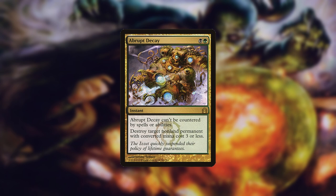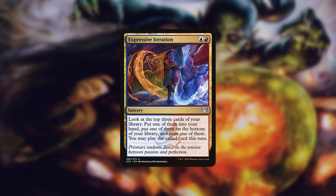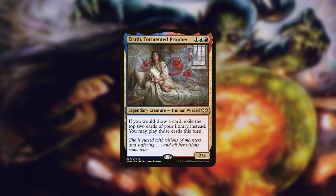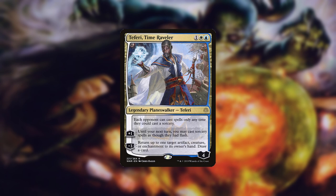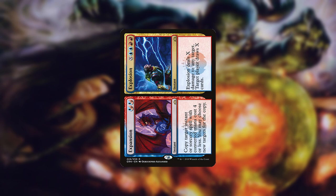Abrupt Decay or a similar card for removal. Expressive Iteration or similar for card advantage and to continue chaining Ascendancy triggers during combo turns. Aeve lets you keep everything you draw with Ascendancy's looting during the combo turn. Hate cards like Lavinia for specific matchups. Teferi for protection. Expansion//Explosion or a similar card as a win condition.